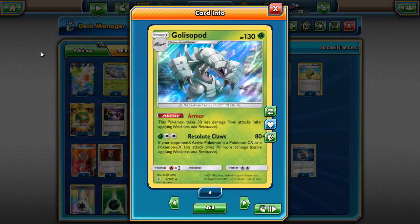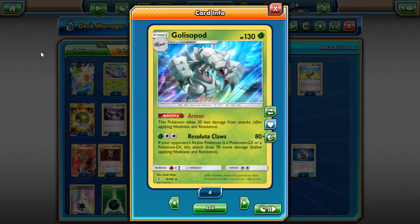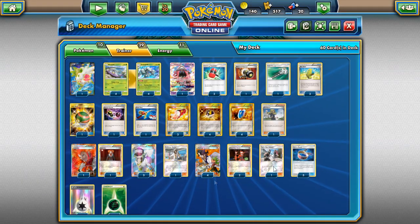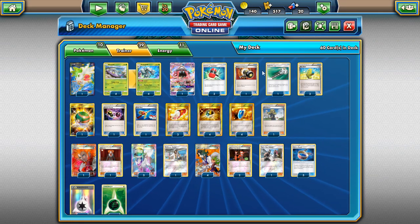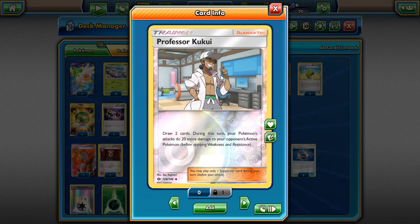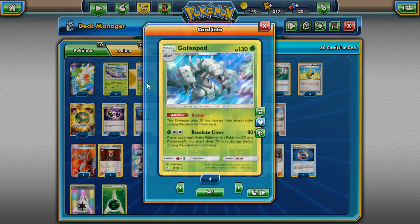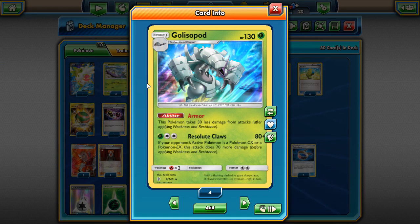It's got a really powerful attack. For a Grass and a DCE you do 80 damage, and if your opponent's Active Pokémon is a GX or EX it does 150 damage. Combined with Choice Band you're doing 180. That's still not going to one-shot a lot of GXs and EXs, so we also have Professor Kukui in the deck — for matchups like Sylveon or Umbreon you may need that 200 damage.